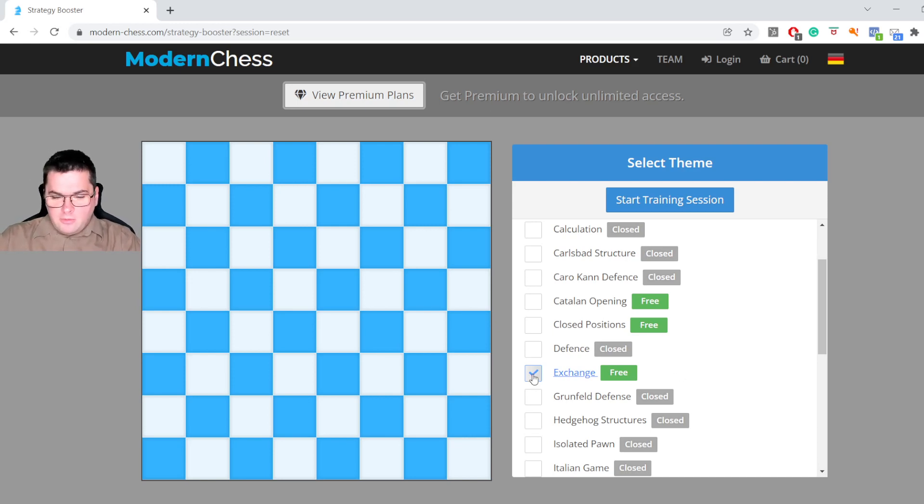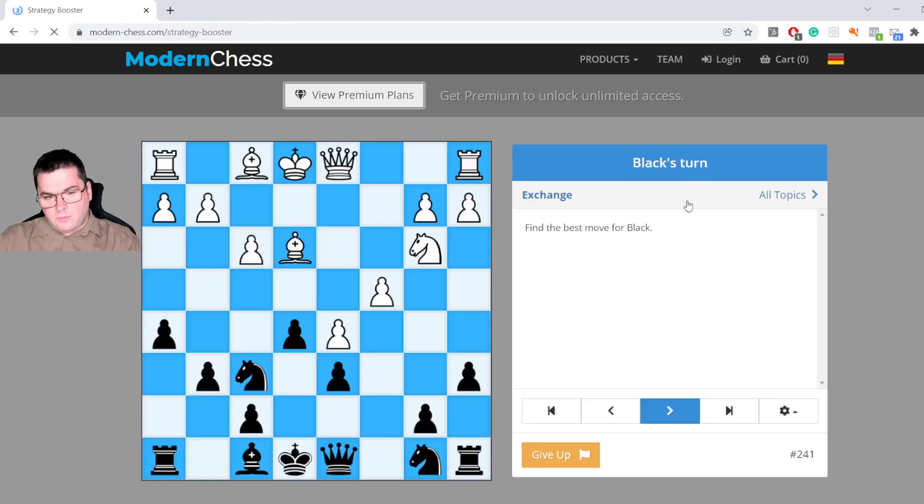Today I wanted to show how the entire system works and also give useful information about the exchange. We select the exchange as our main topic and start the training session, solving positions. By solving these positions I will try to explain my way of thinking. We can start thinking on the first position immediately — we can see a Nimzo type of structure and it's Black to move.